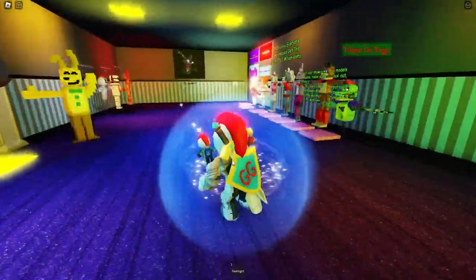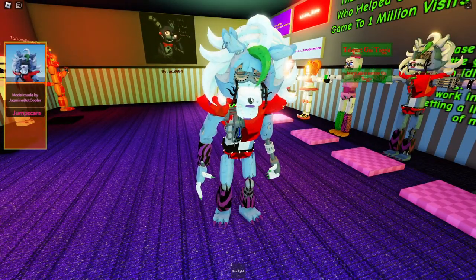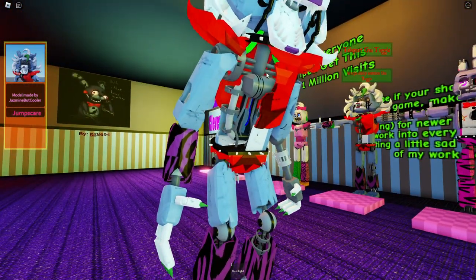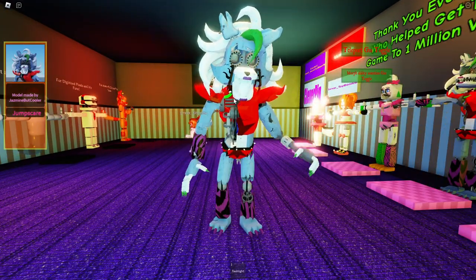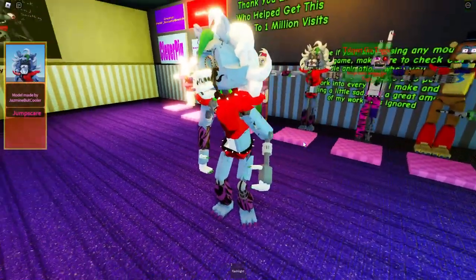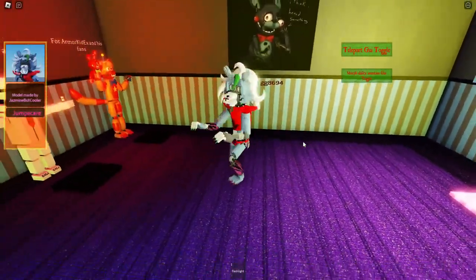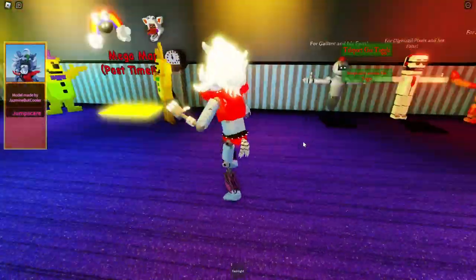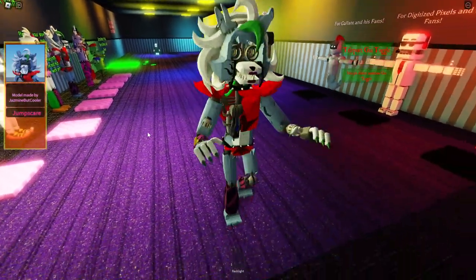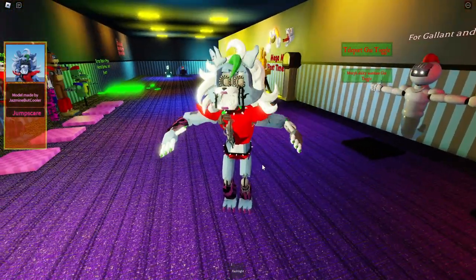Anyway, where we left off — we are at Roxanne Wolf. Her eyes are torn out of her head; it looks like where you'd plug in light bulbs. You can see into her torso, it's completely ripped open. I can't believe Gregory ran her over and did this — this is Gregory's fault. This animatronic looks really really nice. I love what they did with the design. Her walk animation looks like she's sneaking around, walking with her hands out first since she can't see.